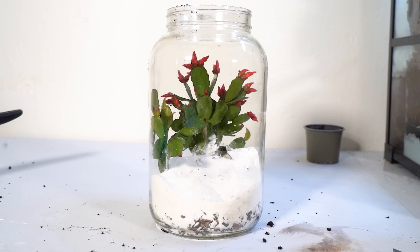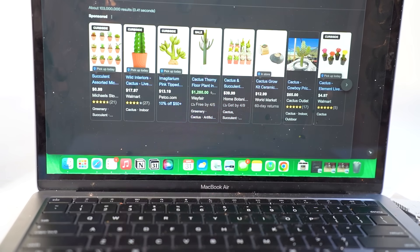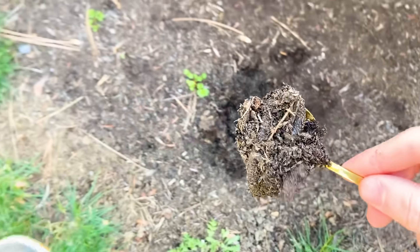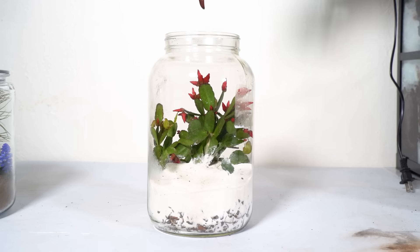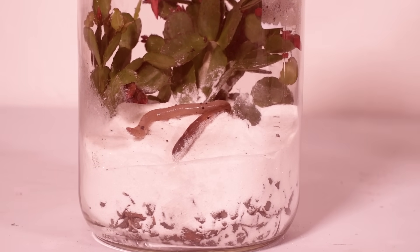To fully finish the terrarium I needed to add life into it. Since I had only $0.71 left in my budget, I got the idea to put a worm from outside in there to act as a sandworm, since I didn't really have any other options. I put the sandworm into his home — the desert build is now finished.